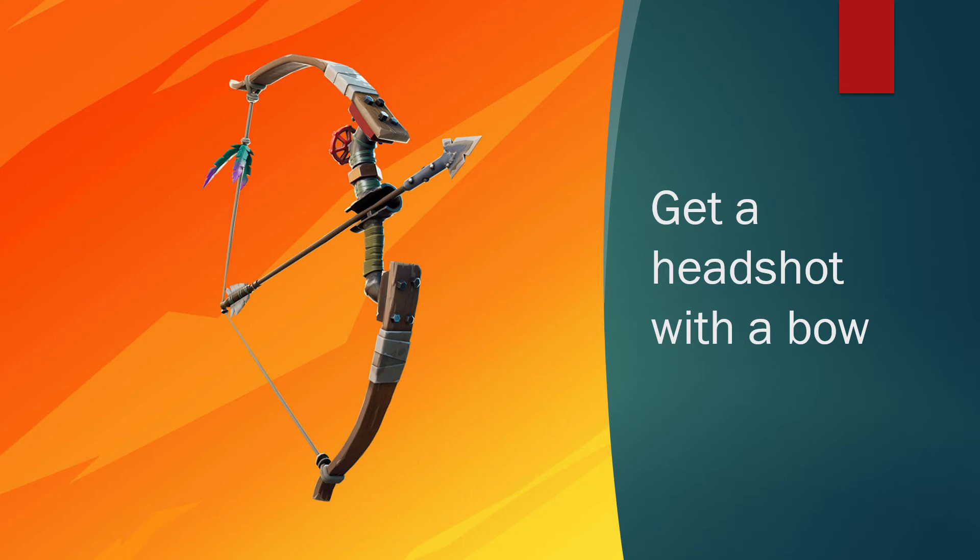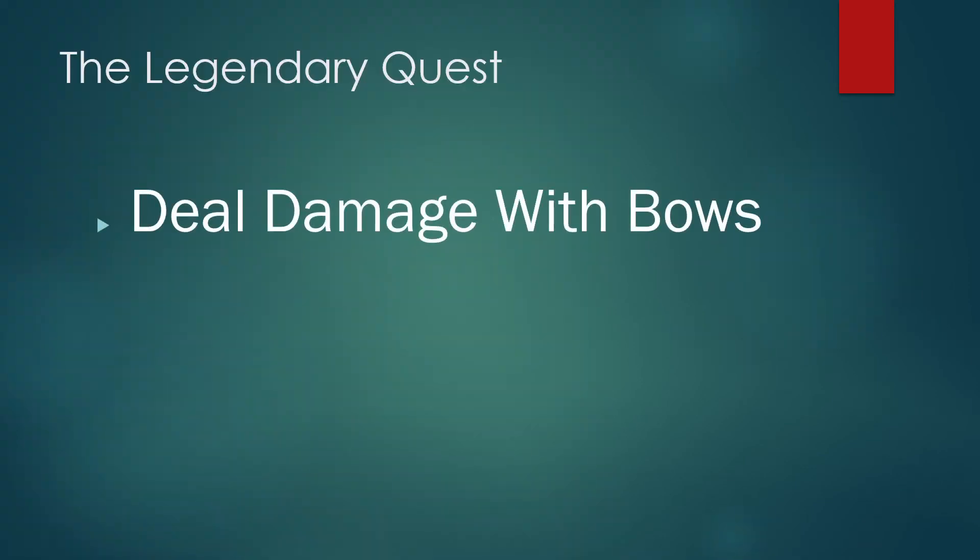The legendary quest for this week is deal damage with bows — this week's challenges require a lot of bow usage. There's also a normal quest to get a headshot with a bow, which can be any type of bow. The legendary quests have dropped their XP count from 55k — they'll now give you about 35k, and later stages will give you 24,500 XP each. There will be five stages total.